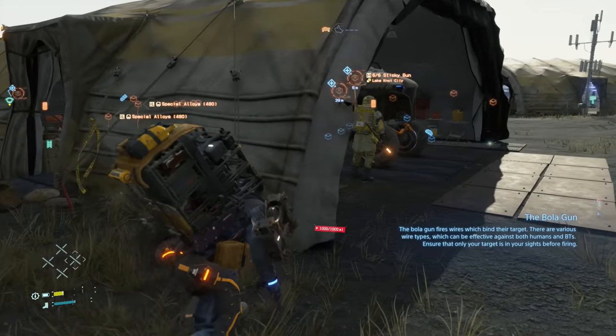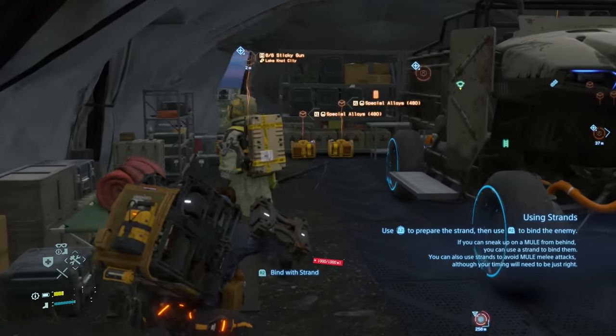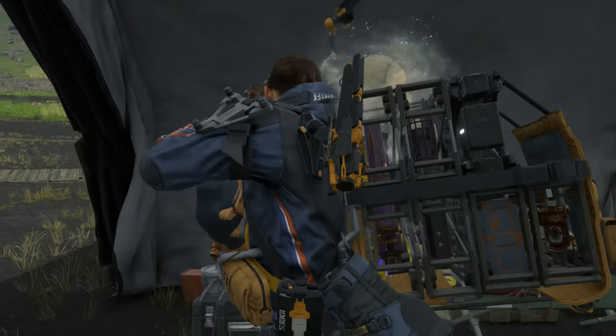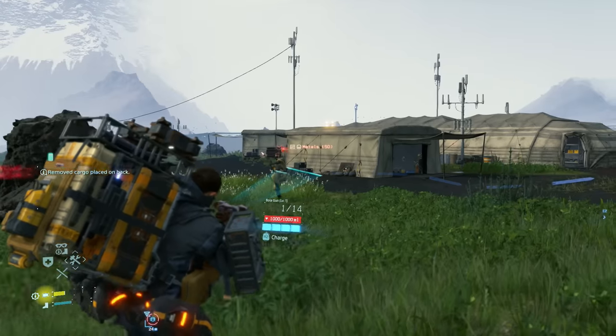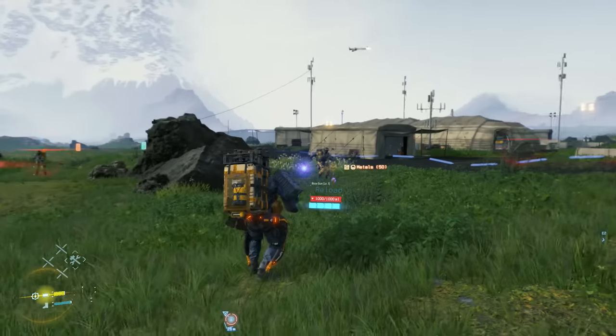The bola gun and the standard strand are great weapons for combat. You can use the strand for silent takedowns or to parry melee attacks if you time it right. The bola gun is simple to use and you don't have to be that accurate.